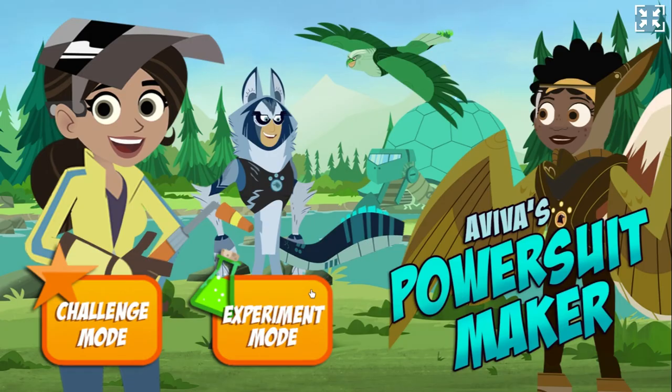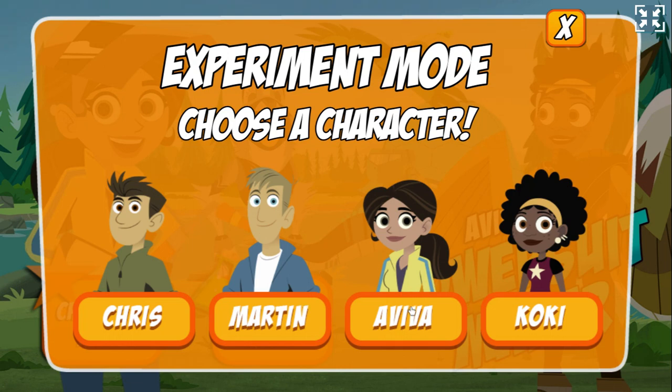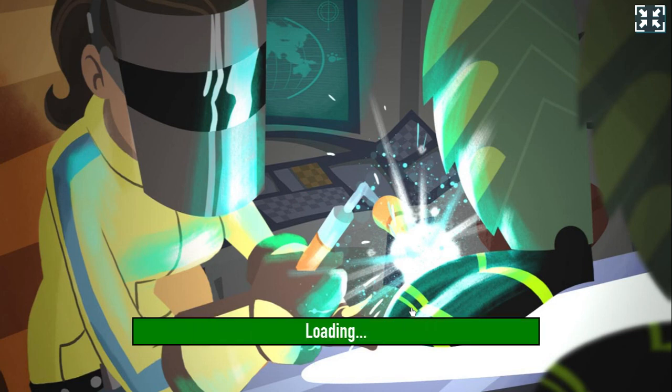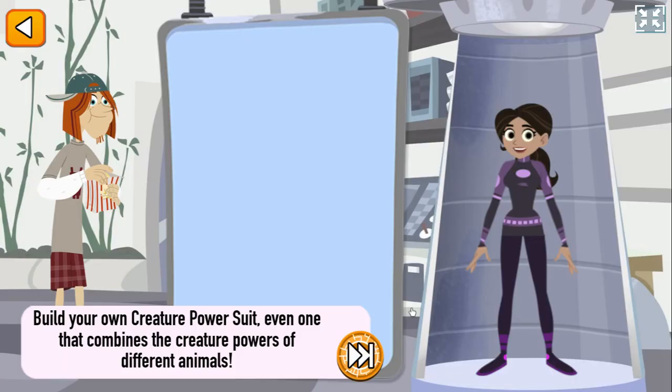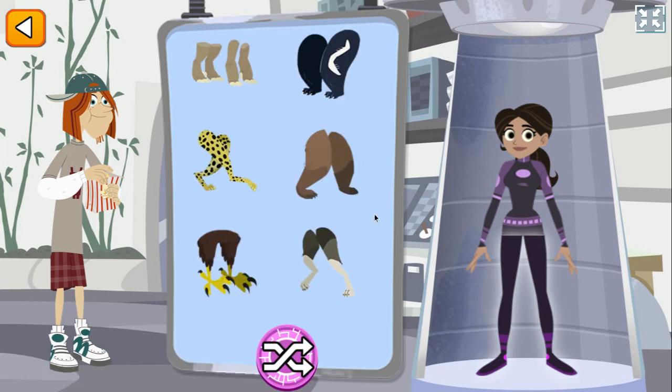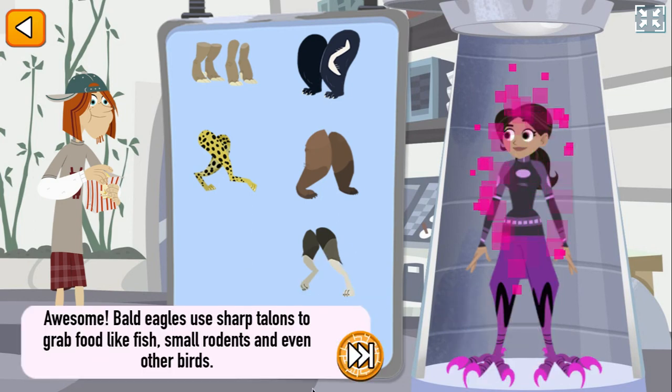Aviva's Power Suit Maker! Who do you want to build a creature power suit for? Aviva! Build your own creature power suit — even one that combines the creature powers of different animals. Just drag the part you want onto the character. Get creative! Awesome! Bald eagles use sharp talons to grab food like slippery fish, small rodents, and even other birds — all things you can find in Alaska.